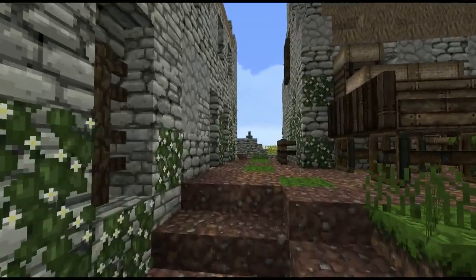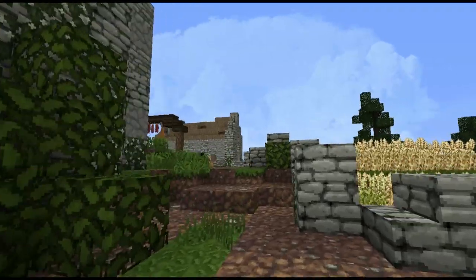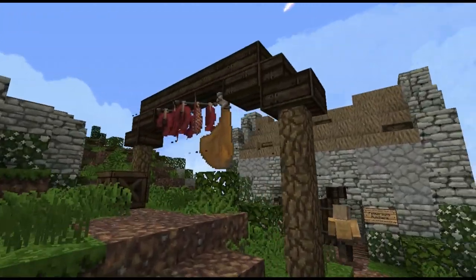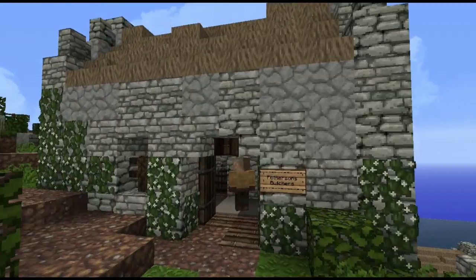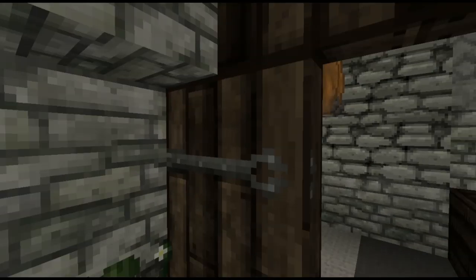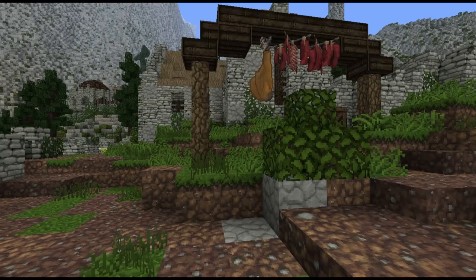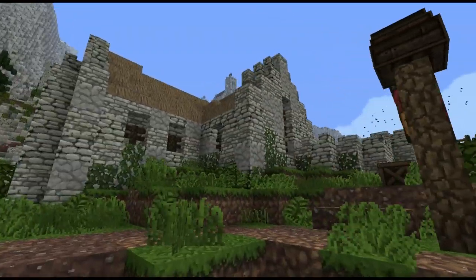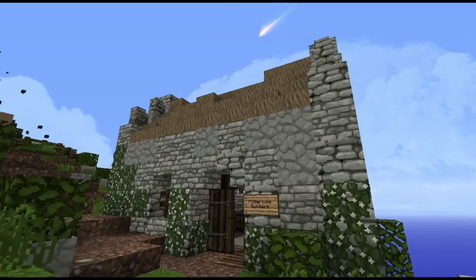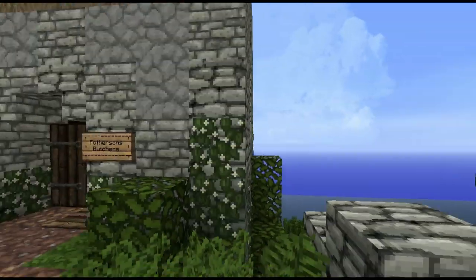Behind the livestock auction is the butchers. They bring some of the cattle over for consumption for the villagers and the knight who was there, fathering here. Do you want to tell us a little bit about the style of the buildings here, if that's typical for the area?